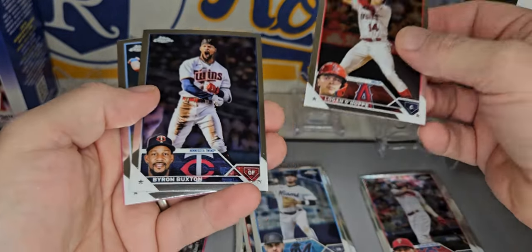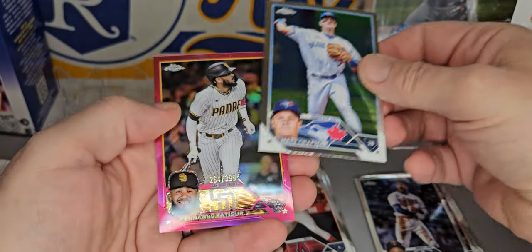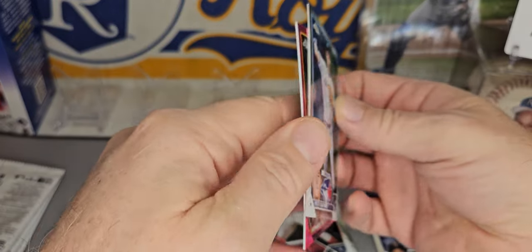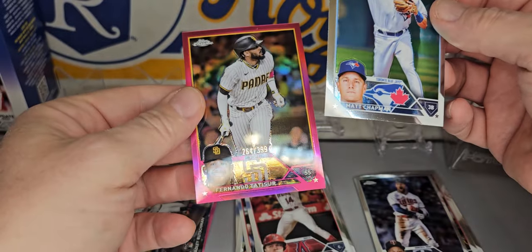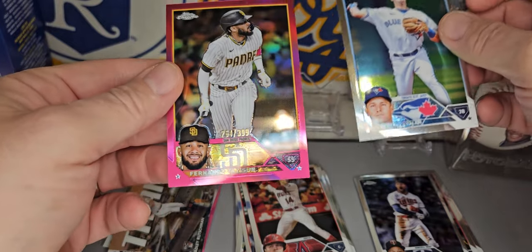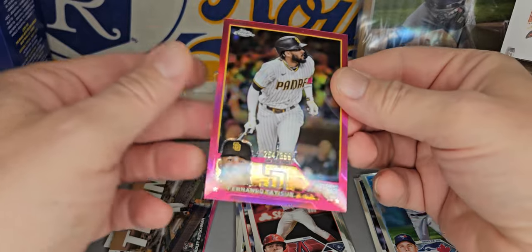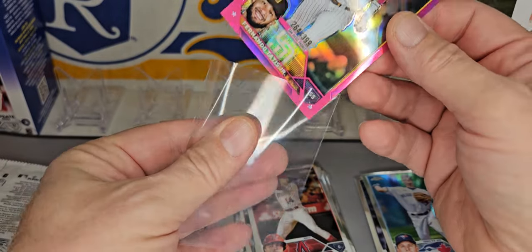Logan Webb, Byron Buxton, Matt Chapman. And we've got a numbered card — look at that — Fernando Tatis, numbered pink, out of 399. Take that. Our first hit of the box.